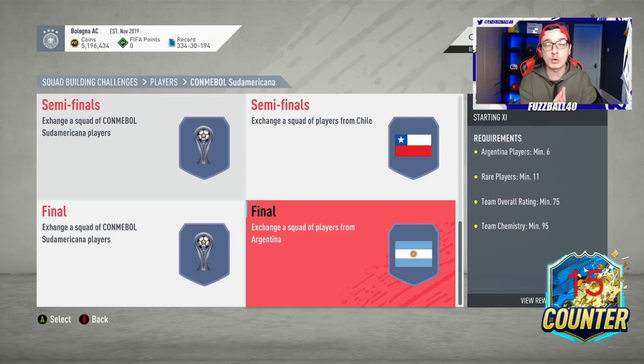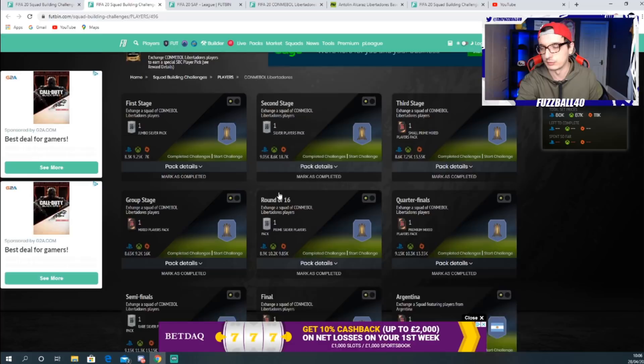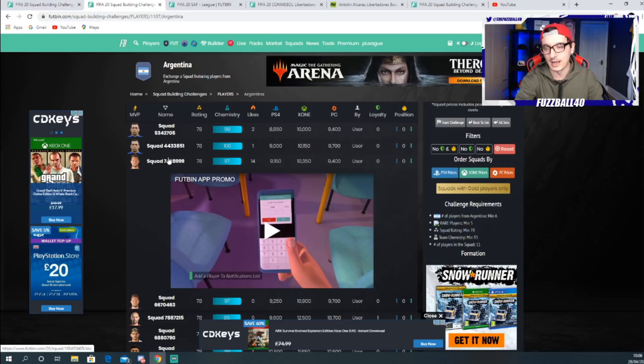Now let's talk about building these squads. I've seen so many videos go out there and say, click on this one here in Squad Building Challenges and look at the solutions you get. So let's click on Argentina as an example. You go and look at Argentina - the gold ones are not so bad. But the worst thing you can do, in my opinion, is click on one of these solutions. Because what happens is everyone comes to Footbin and clicks on the cheapest solution listed.